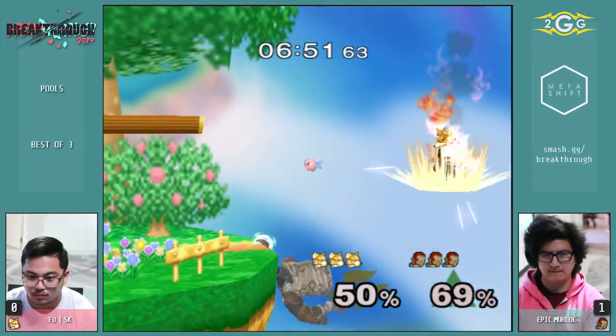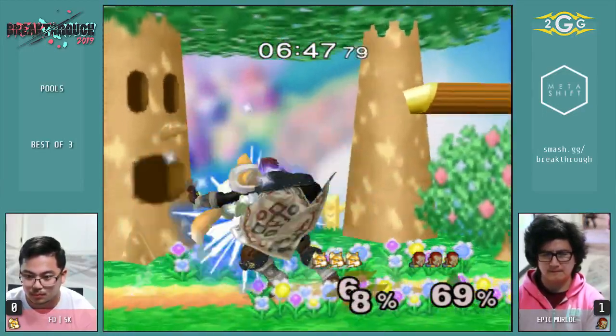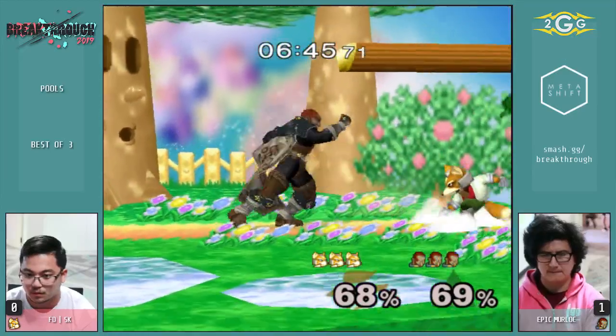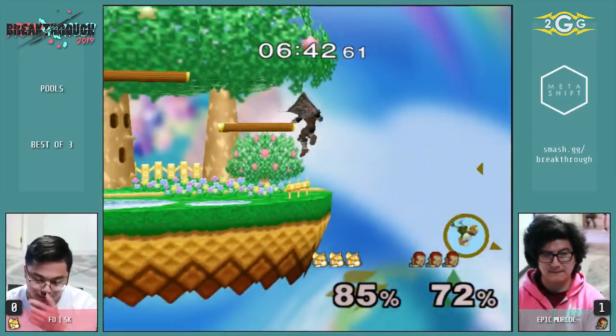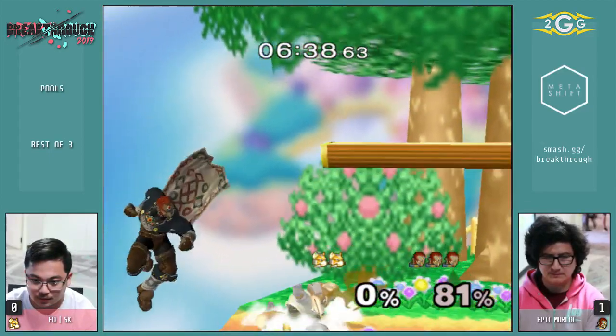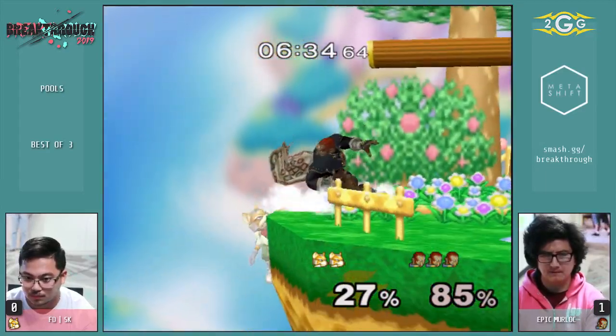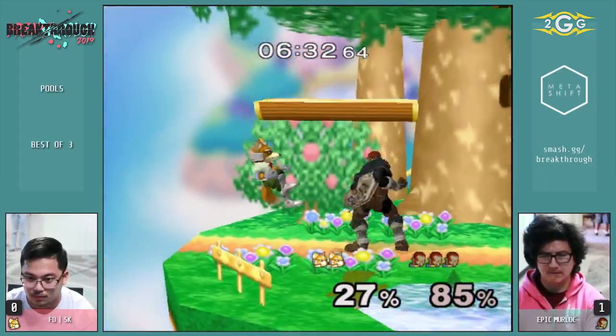Just a regular fall down — it's like the third short hop forward that raw hits and kills at 80. Extremely intimidating option. You don't want to fight back in that spot. Jab into forward tilt — oh my god.